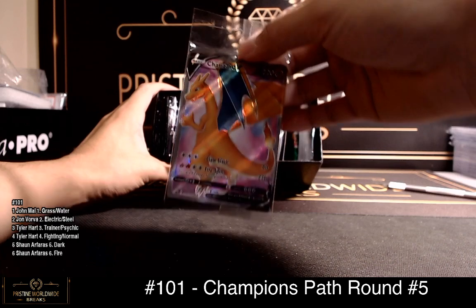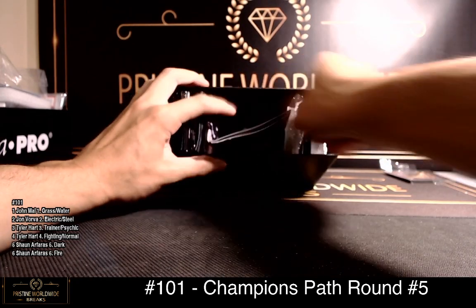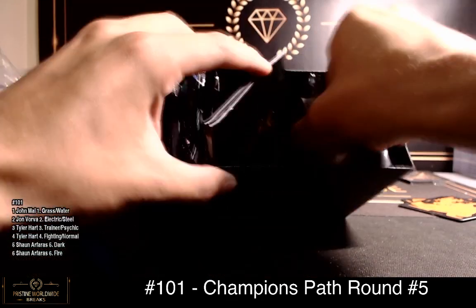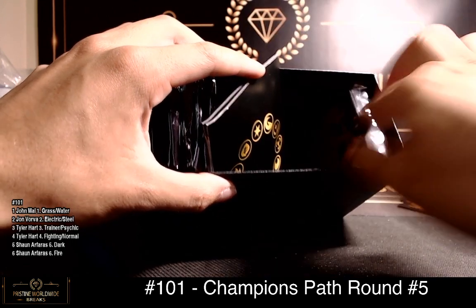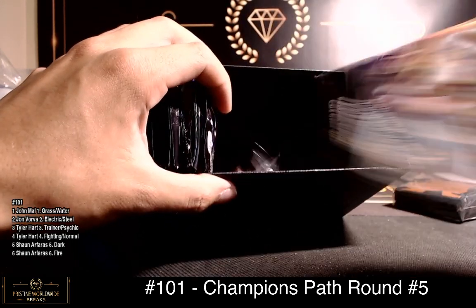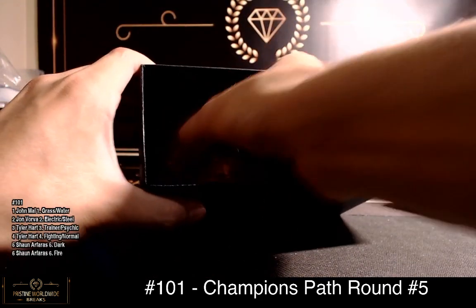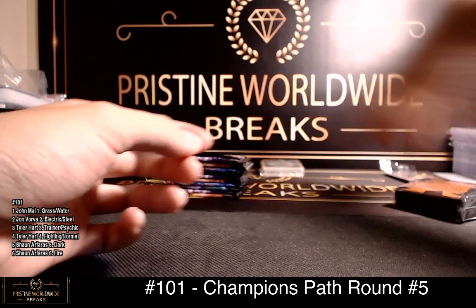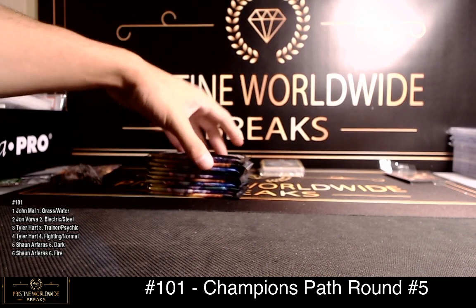Charizard for fire. We've got fire, there you go. Not spot three for once. Divider things. These are all energies. Code, sleeves, instructions, and ten packs.